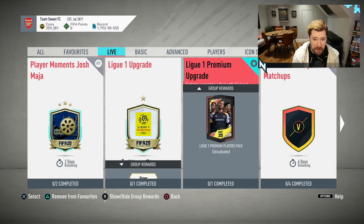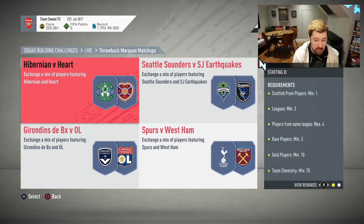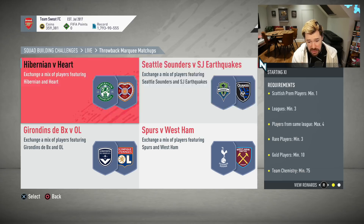That leaves us with the throwback marquee matchups. This week, for a mega pack, it's Hibs vs Hearts — a premium electing players pack, one Scottish Prem player, nice and cheap. Three leagues, four matches from the same league, three rares, ten gold players. For me, marquee matchups are always worth it as a whole, but sometimes not as an individual. This one is actually not worth it — you're trading in ten gold players for a pack that gives you six gold players, which is just pretty crazy.